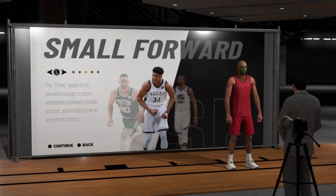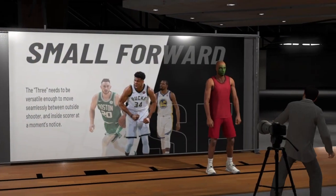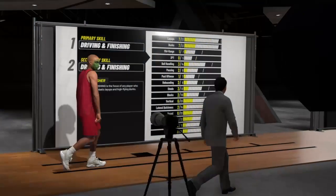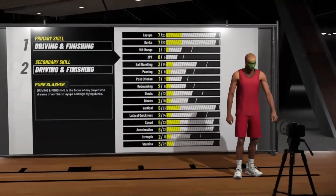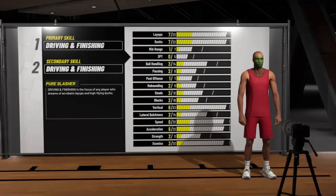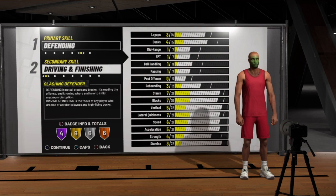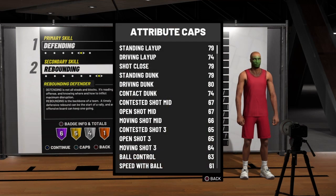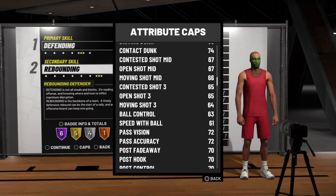You're not making a point guard because this is a rebounding defender — you're gonna put him at the small forward position, not the power forward, not the center. Now you're gonna put his primary as defending and his secondary as rebounding. You can't do rebounding first for a small forward for some reason. Going to stats and attributes, you can see the mid-range and three-pointer are all right, but it's gonna take time because you're maxing out his arms.